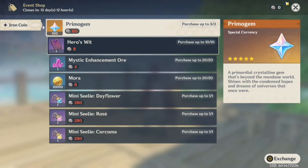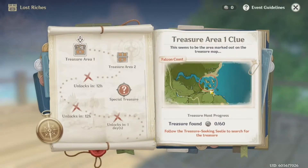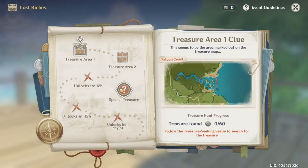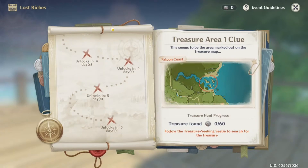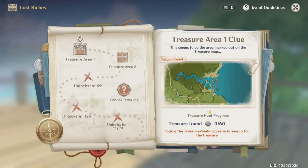You can get up to 60 iron coins per the event. For the first treasure area, you get 60 of them, and each one unlocks every 12 hours, so you get two treasure areas every 12 hours. You have to explore treasure area three to unlock the special treasure. This is just a nice little event — it's something different rather than just killing an enemy and opening a box. We're actually trying to look for treasure, which is really interesting.